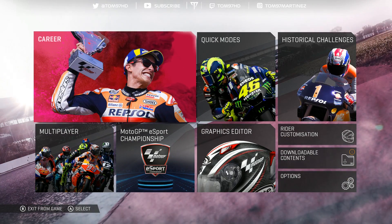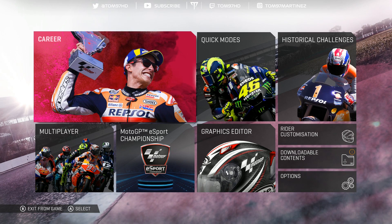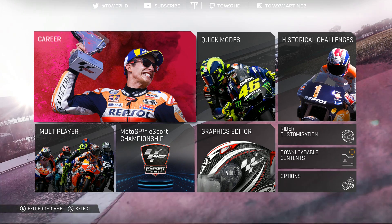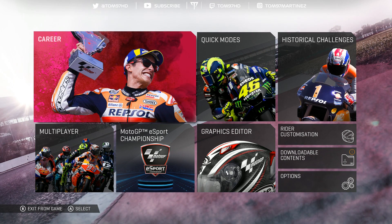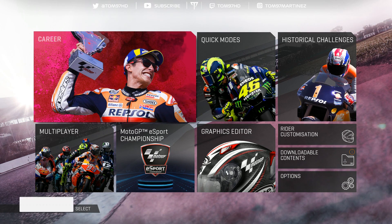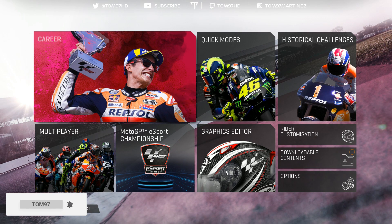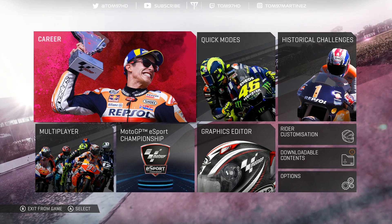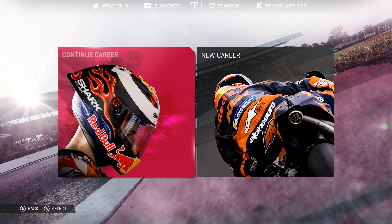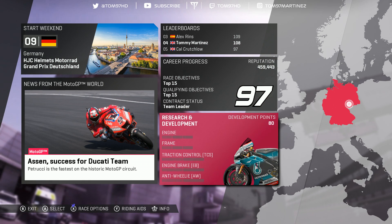Hey guys and welcome back to a brand new episode of MotoGP 19 career mode. We are back — it's been a little while but we are finally back on it, and we're going to try and see out the rest of the season. We begin pretty much the second half of the season. In the last episode we did a race at Assen — click the card in the top right corner — and today we're racing around the Saxon Ring for the German Grand Prix. We're still getting used and acclimatized to the Petronas Yamaha satellite machine after recently transferring to this team after the Catalan GP.